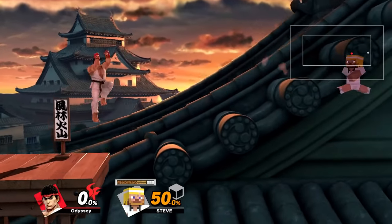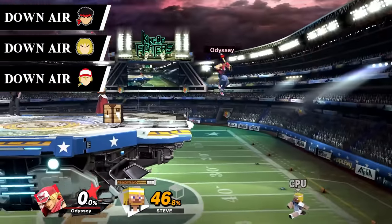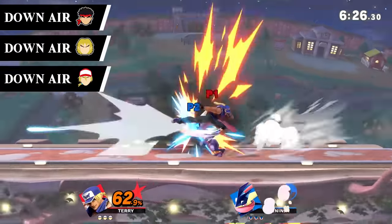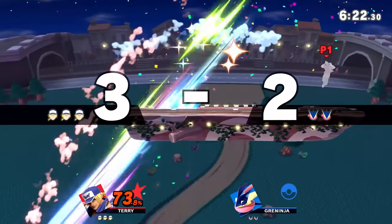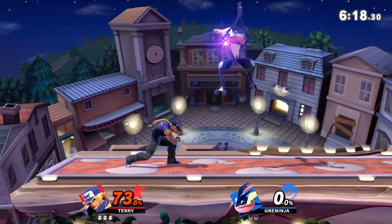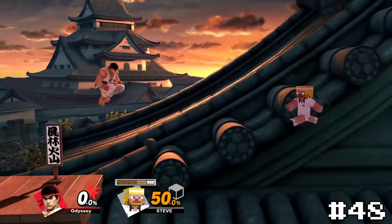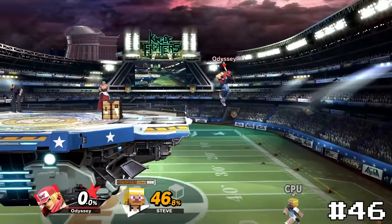Next we have our three fighting game characters — Ryu's down air, Ken's down air, and Terry's down air. These all send at a really unique diagonal angle, which I think makes them look a lot cooler. These are fairly difficult to hit but I think they're pretty hype when you land them. I'll just rank them in order of which characters I like better, so Ryu's straight punch will take 48, Ken's will take 47, and Terry's down air will take 46.